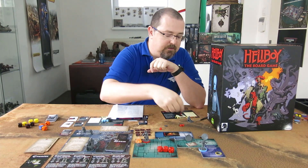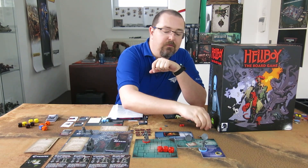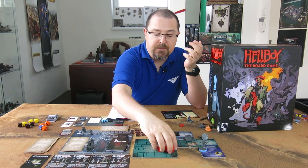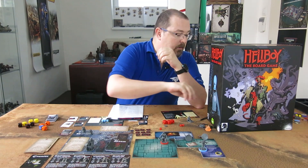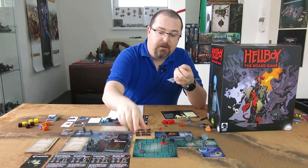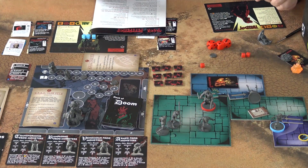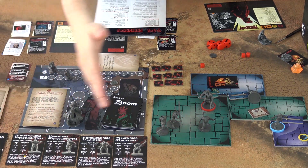Now let's talk about the enemy phase, which happens before the agent phase. You activate enemies from left to right. So you start with the transforming frog — if we had that one — then you go to the next one, which is the rampaging frog.